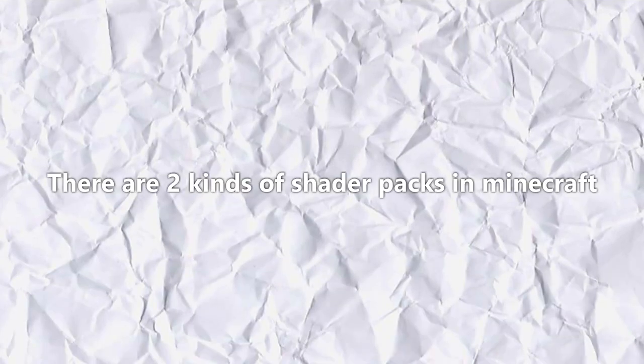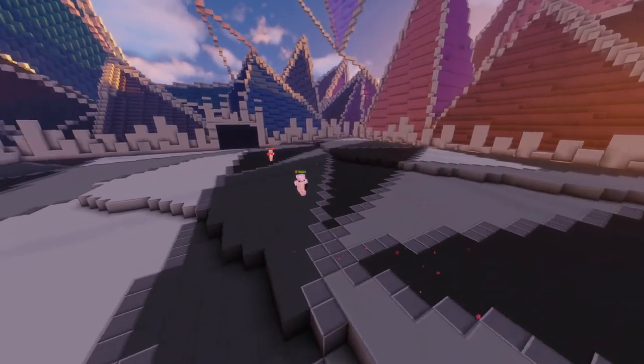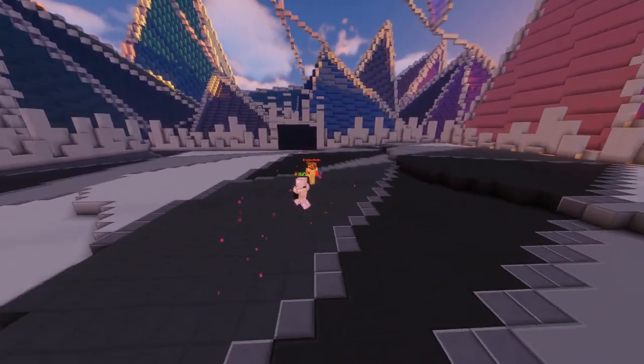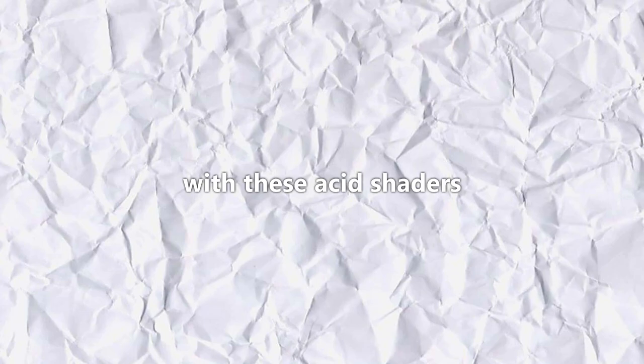There are two kinds of shader packs in Minecraft: those that are added to make the game look a little more pretty and stunning with shadows, lighting, and better skies, and those that look like this. Today I'm going to play Bedwars with these acid shaders and see how much harder it is to win a game. Let's hop in.